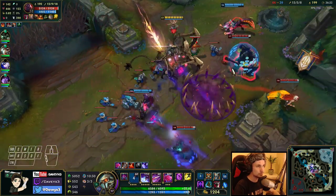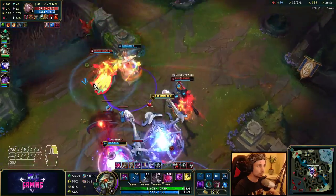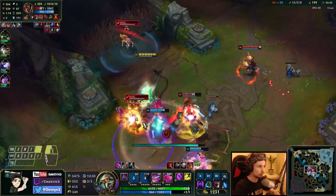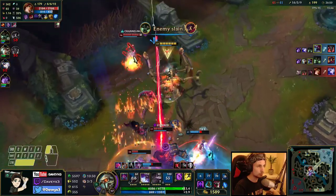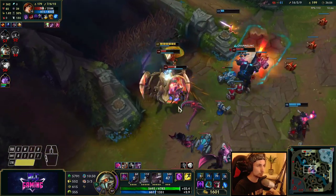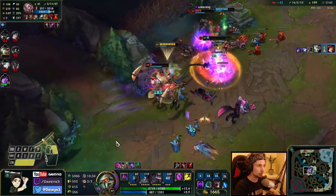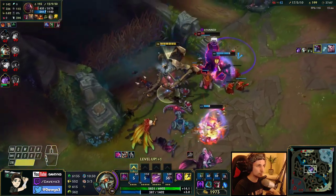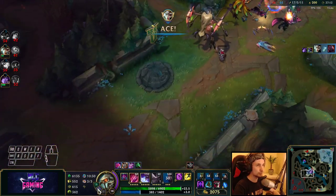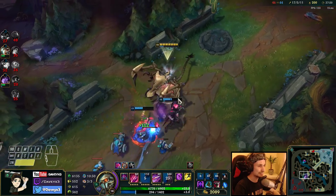We can force here. That's our ADC going down there. We can chase her down all the way — we still do a lot of damage on AD carries.